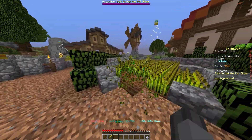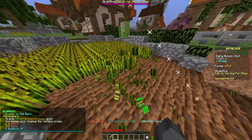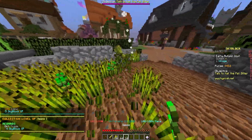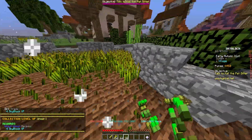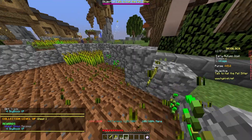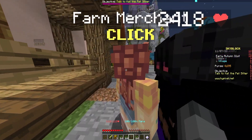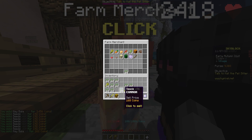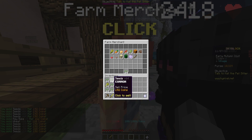Now that you have done so, go ahead and break some wheat and make about a stack of hay bale. With every farming skill level and wheat collection level you are going to also receive skyblock experience, which will help you level your skyblock. Afterwards, talk to the farming merchant in the hub and sell her all of the seeds, wheat, and hay bale you have collected.